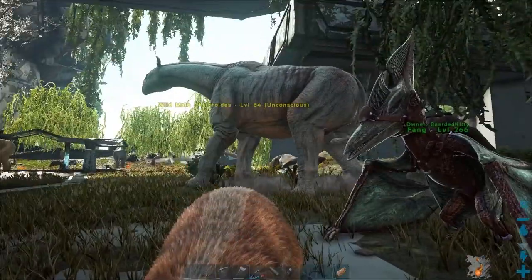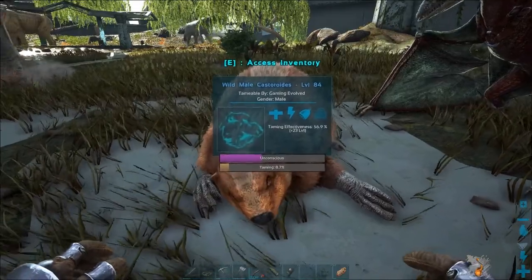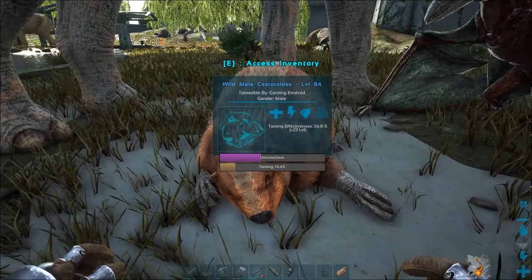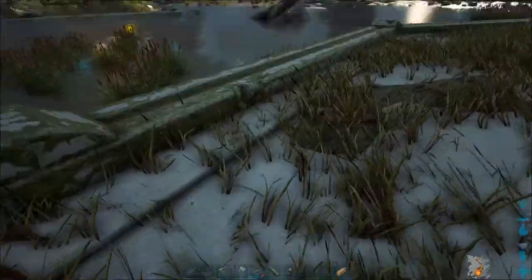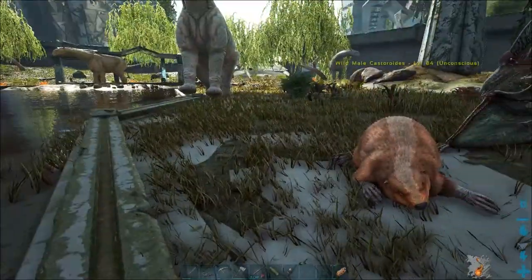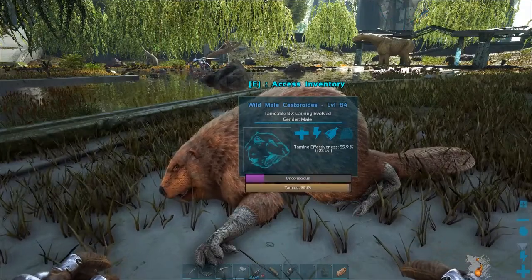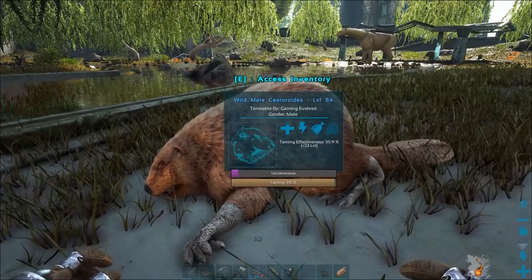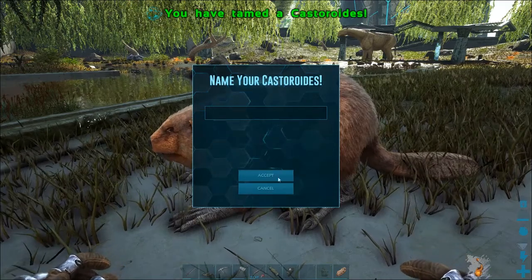Alright guys, that guy's being annoying, but it is ready to be tamed. So I guess because it got hit the times before, the taming effectiveness is still going to be kind of meh. But it'll still be okay for what I need. I think once I get an argy, then I'll actually start to look for 180 dinos to replace the ones I already have, because I'll actually be able to pick them up and put them in a taming pen. Alright guys, this beaver is just about tamed. Please eat, beaver. I was like, oh shit — I'm playing with fire. And I'm going to name you Chuck.